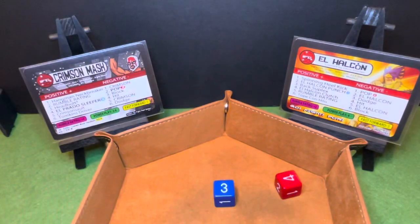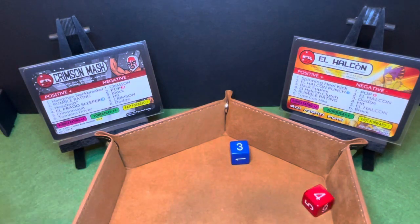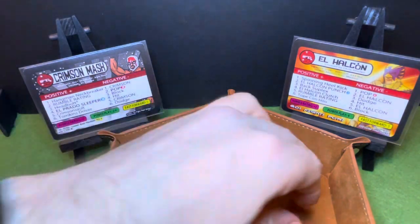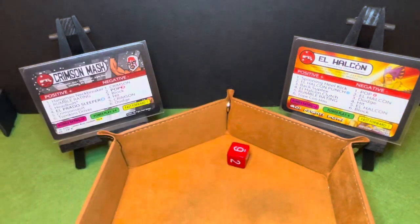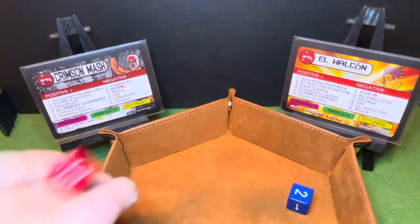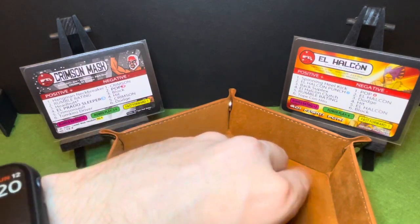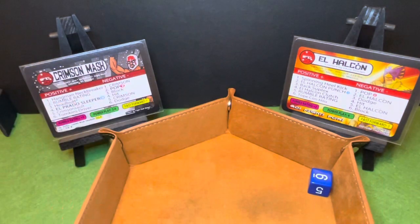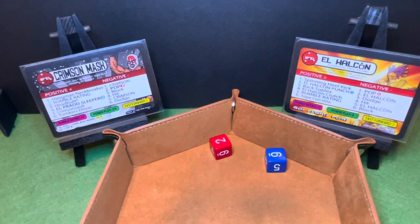We've got a four and a three — that is El Helcone's fast forward. Crimson Mask needs to avoid a two and gets a four. El Helcone on offense with a Tope Con Hilo, blocked by Crimson Mask. Comes back with a back suplex — dodged. Another Tope Con Hilo — dodged. El Helcone punch, one and two. Crimson Mask gets a three, still in it. Rumble rating: plus three, plus two. Crimson Mask takes the offense and gets a Tompkins driver — blocked by El Helcone.